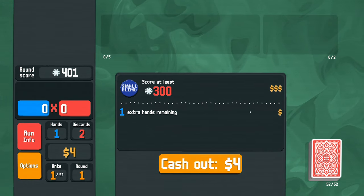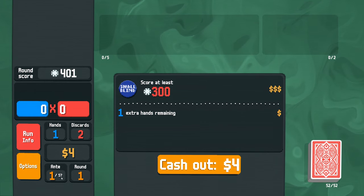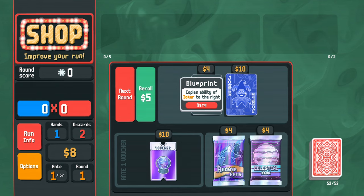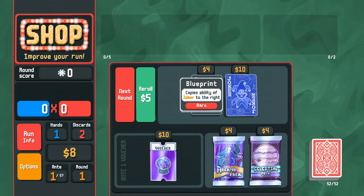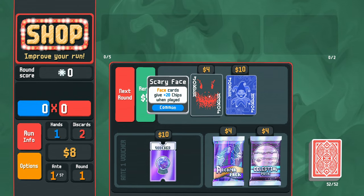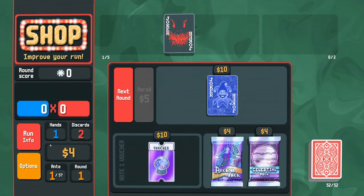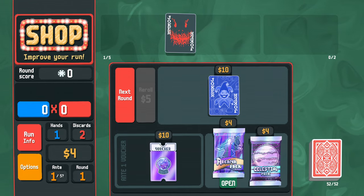We get one extra dollar because we have one extra hand remaining. This is Ante 1 of 5 — used to be 1 of 10 in the original game. Immediately presented with one of the best jokers in the game that I cannot afford — Scary Face: face cards give 20 chips plus when played. I have eight dollars, it's ten, but I'll buy it since we don't have much else. Give me an arcana pack.